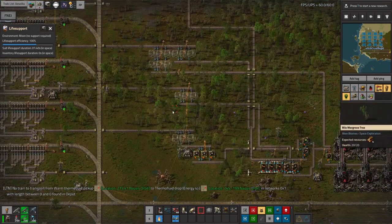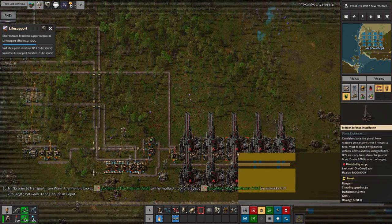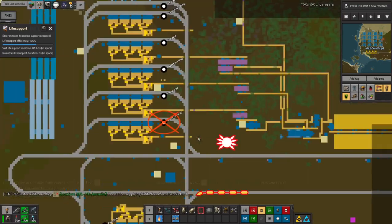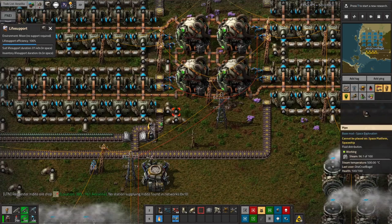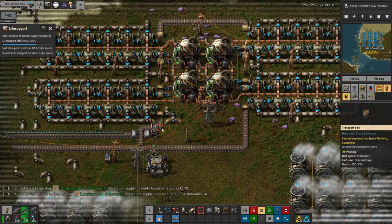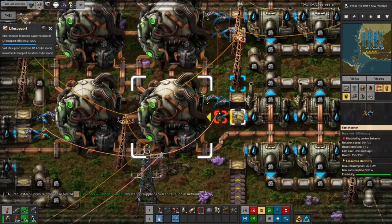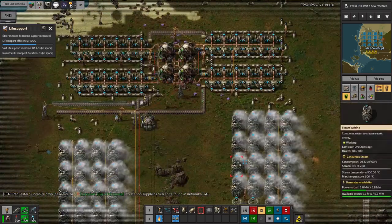We won't get through very much iron and copper here since it's mostly going into the ammunition, and we won't need enormous quantities of sulfuric acid either. Looking at this nuclear power plant, I brought some nuclear fuel cells with me and we're down to about seven left, so that's a bit of a concern — we're getting through those at quite a rate. At some point these tanks should fill up and these inserters should turn off.